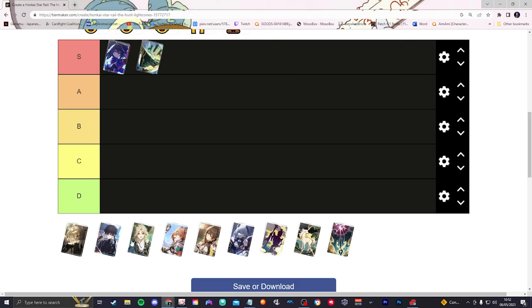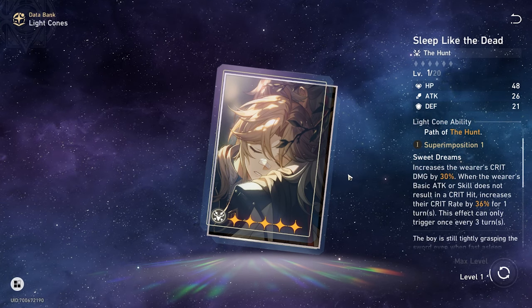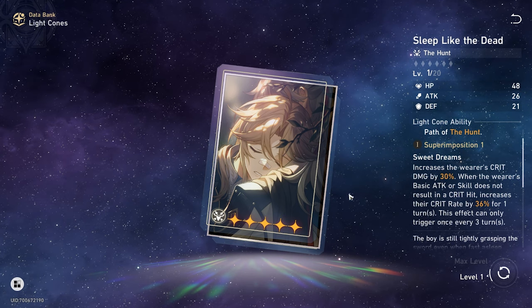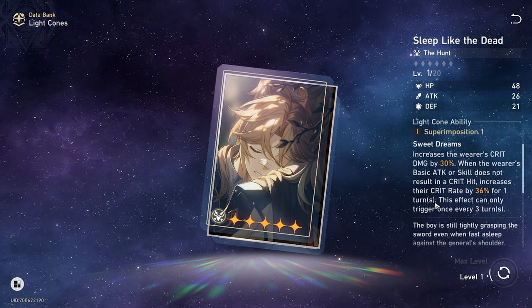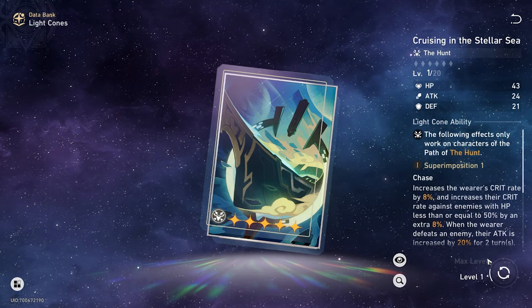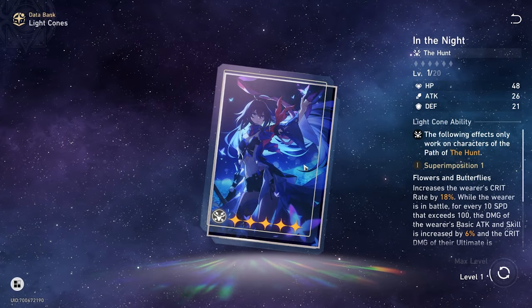Let me know in the comments if I'm judging this a bit wrong, but because of that every-three-turns restriction, I would only put this in the A tier. The reason I'm putting it in A rather than B is that it's a five-star light cone, so the base stats alone are already an advantage over a four-star. If Yanqing's speed can get up to par with Seele's, the three-turn cooldown isn't too bad since you zoom through turns as a Hunt character. But compared to Cruising in the Stellar Sea, which you can superimpose five times for free, this stays in A tier.